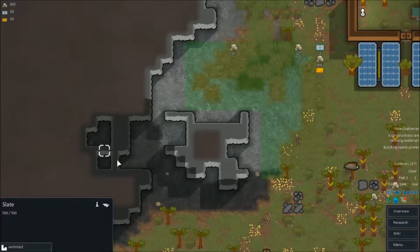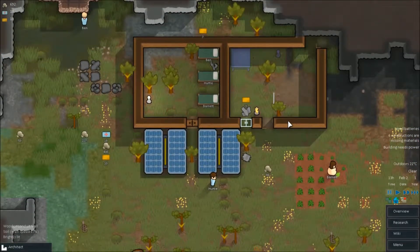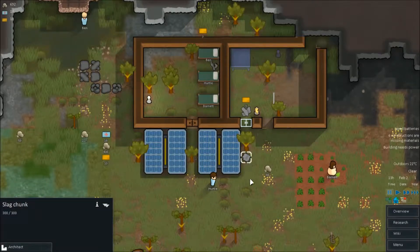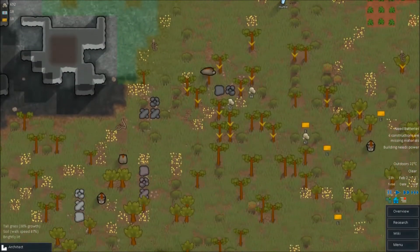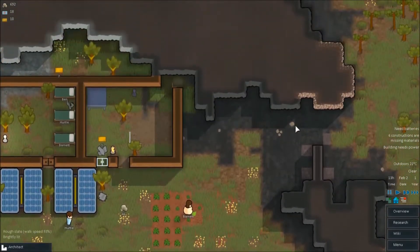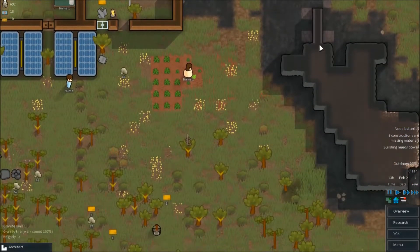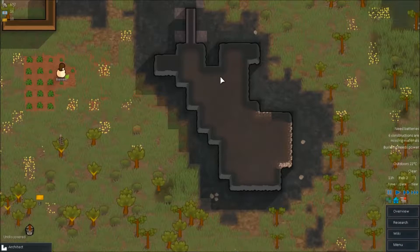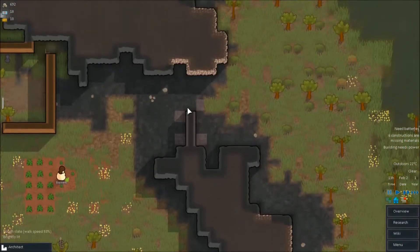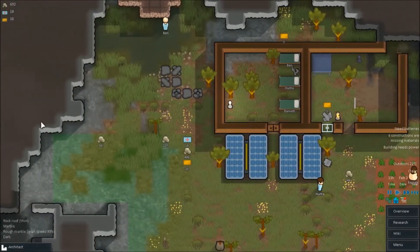I will be mining out any walls like this — these rough walls — and putting in brand new, nice walls, like these stone walls. That would be nice to have, but that will be for later, much later, if we survive that long. There's always a chance we're going to face our first raid and absolutely be destroyed. So without further ado, let's continue with our construction projects.